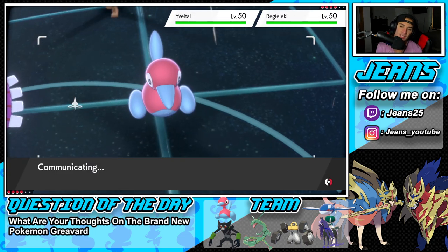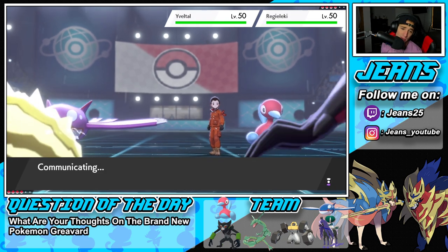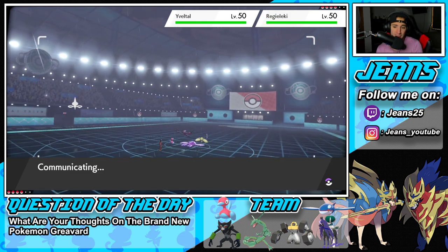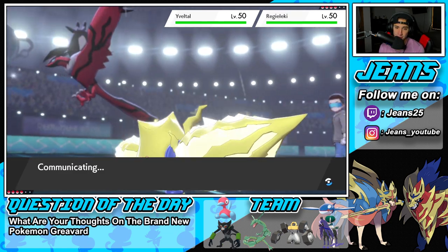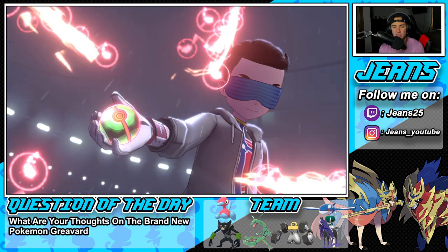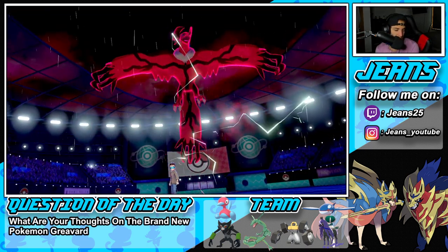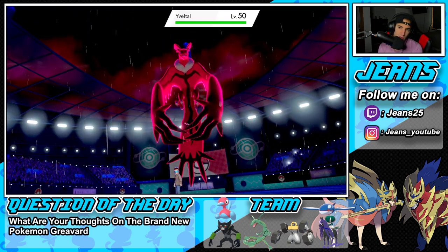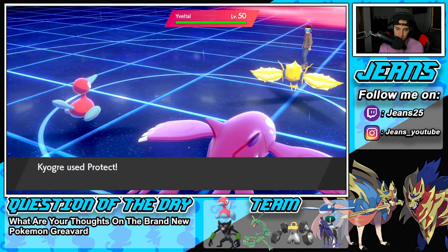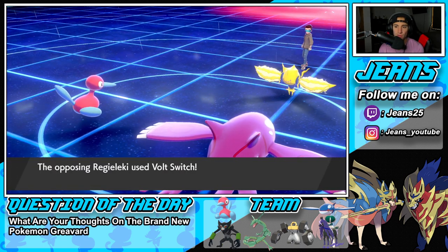He leads Regileki alongside Yveltal. I protect Kyogre and pop Trick Room — safest play. I need to protect Kyogre so Porygon 2 can get that Trick Room off. He goes for a Volt Switch — good thing my electric moves will do more damage now with Transistor. I could have gone for a Water Spout but I feel like protecting Kyogre and circling up shots while P2 sets Trick Room is the easier play.